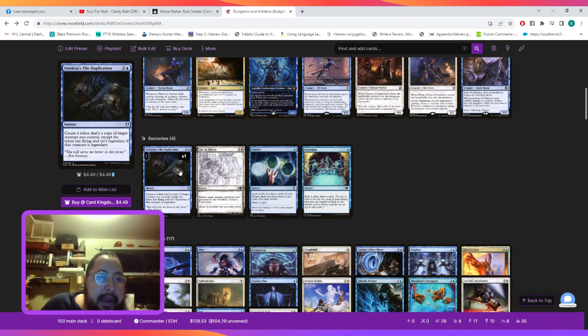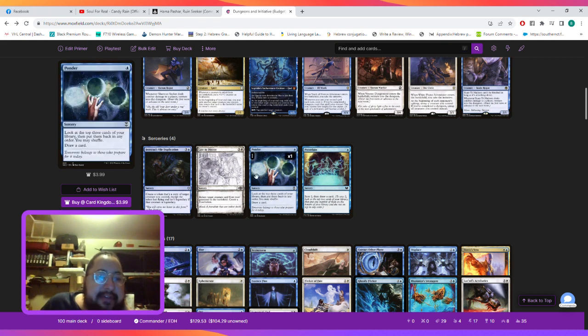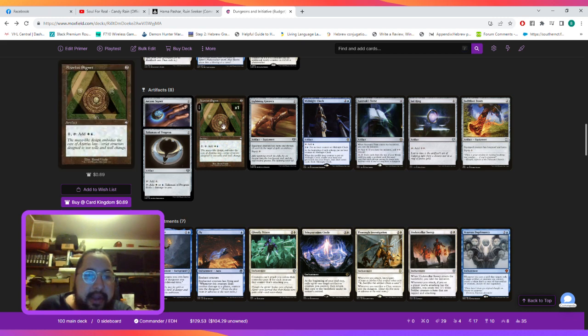For sorceries we're playing Vow Duplication, which creates a token copy of another creature you control except the token has flying and isn't legendary. Late to Dinner is four mana to return a creature from our graveyard to the battlefield and create a Food token. Ponder lets us look at the top three cards of our library, put them back in any order, and draw a card. Preordain lets us scry two then draw a card. For instants we're playing a bunch of blink spells, a couple of counterspells, and some draw spells.